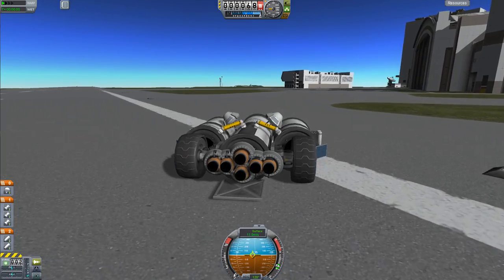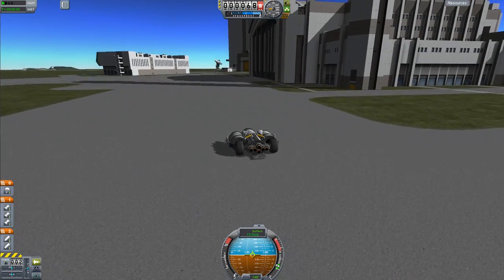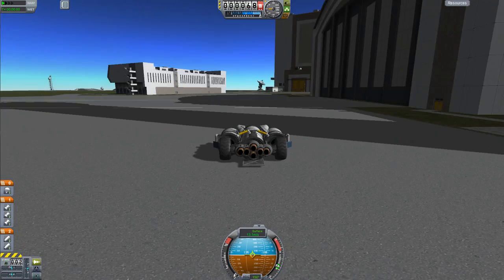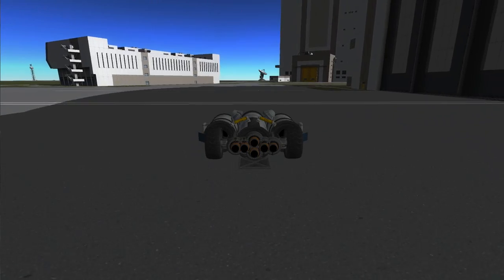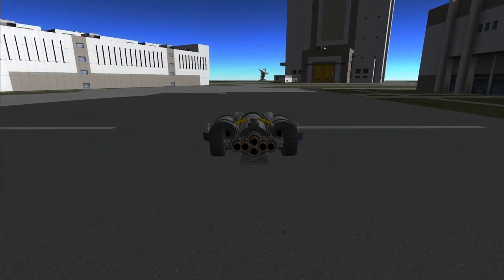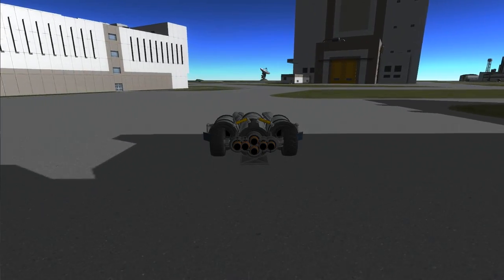But other than that, it works just like a car. It can travel all around the KSC center — brakes, steering, the whole nine yards. Of course, the weight-to-thrust ratio on this thing is very borderline. If you add any more parts to this thing, you risk not being able to have enough fuel to get into orbit, let alone out of orbit.